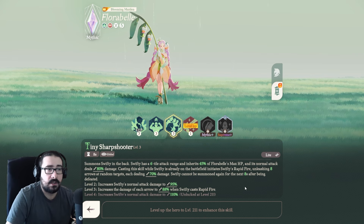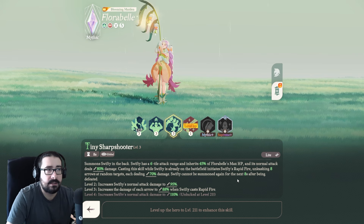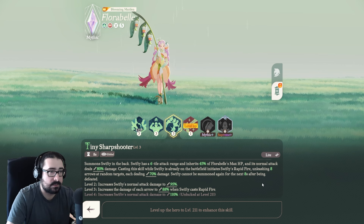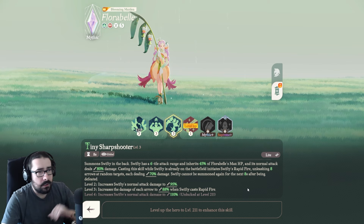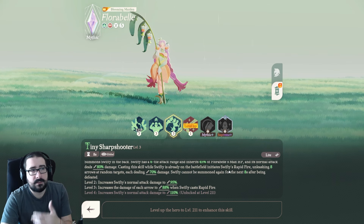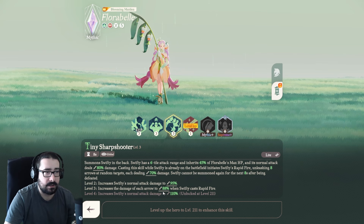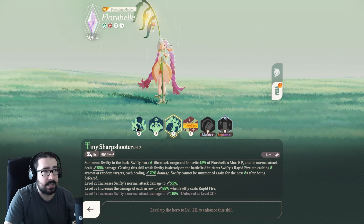If Swifty dies, she doesn't actually die — she just gets defeated momentarily, goes back into the pod, and comes back after a couple of seconds, like 8 seconds in this case, and I think it's 10 seconds in Force Meshi. By increasing this with your character level, you also get higher stats, higher damage, and higher attack scaling. That was Tiny Sharpshooter at 8 seconds cooldown.